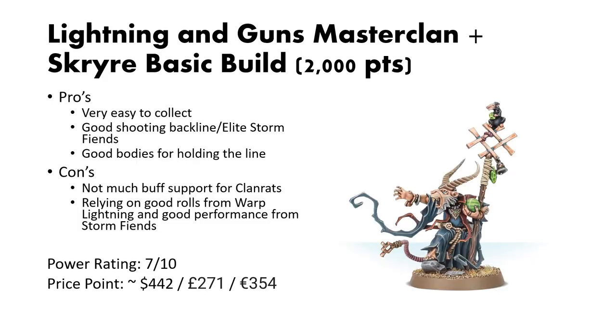Some pros for this list are that it's very easy to collect. You have some good shooting and backline with your Lightning Cannons and Storm Fiends, and you have some good bodies for holding the line and objectives. Some cons are, besides the Skaven Brew, you don't have too much support for the clan rats, and you're going to be relying on good rolls from the Warp Lightning Cannons and good performance from the Storm Fiends. This is nothing new, as Skaven is very swingy and they require a lot of good dice rolls to really perform well. For a power rating, I would give this a 7 out of 10, and for a price point, you're looking at $442 US dollars, 271 pounds, or 354 euros.